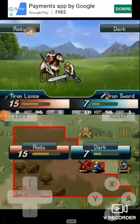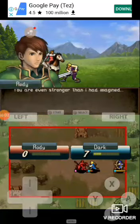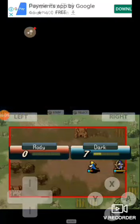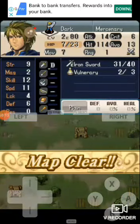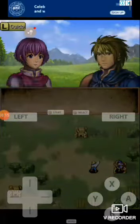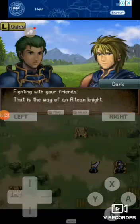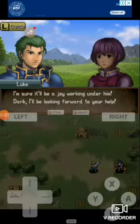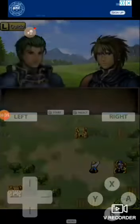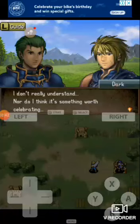Those factors are: reliability — otherwise known as minimal or no rigging unless absolutely required — and preferably achieving all side objectives, which generally include items or recruitable units that would help in the long run. Efficiency also involves using all your resources — legendary weapons, silver weapons, brave weapons, killer weapons, and staves like Warp and Rescue — smartly, since some difficulties require Warp and some games won't even have Rescue.